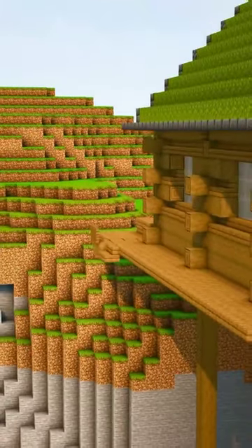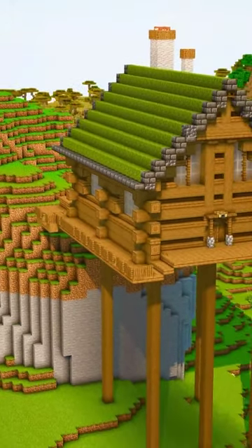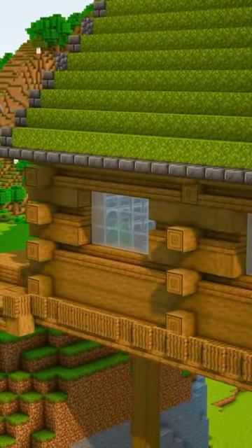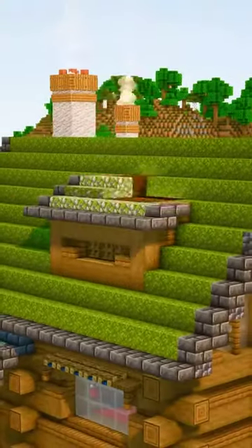You should also build a fence to prevent you from falling, and Gorilla approves because we built this one together, so make sure to check him out. And then you can start adding some sloped roofs on the downside and on the upper side.